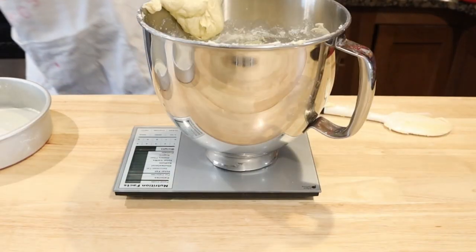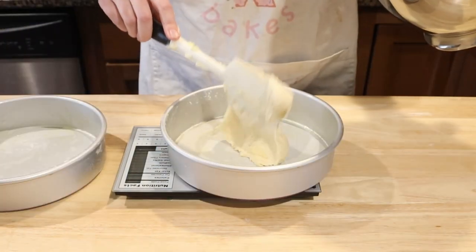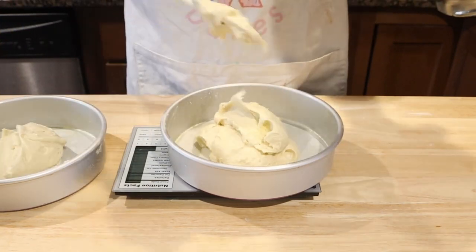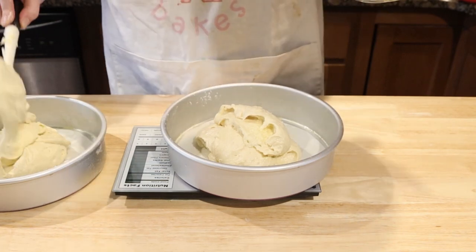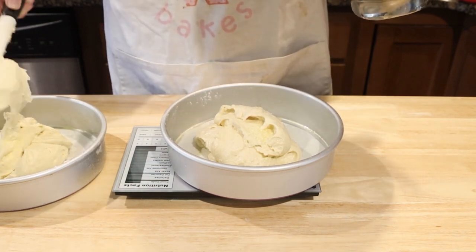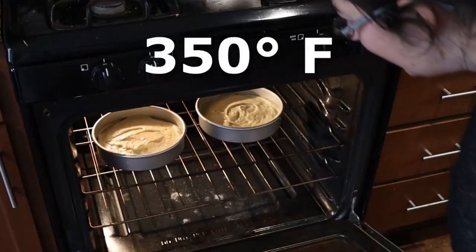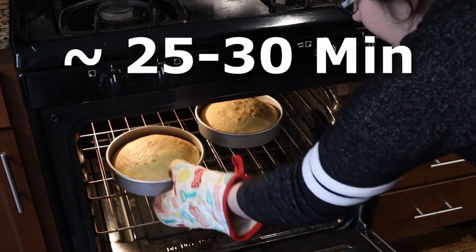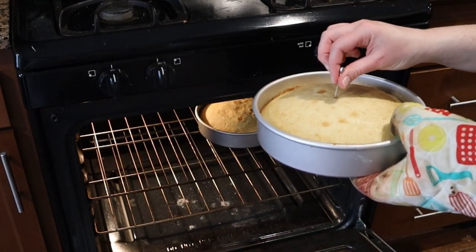If you want to have exactly the same amount of batter in each pan, figure out the weight of your mixing bowl and then find the weight once the batter's in it. Subtract the weight of the bowl and divide that number by two. Pour your batter into your pans — prepare these by using cooking spray and flour, or put parchment paper on the bottom too. Bake at 350 degrees Fahrenheit for 25 to 30 minutes until a toothpick in the center comes out clean. You need to make three batches of this recipe so that you have six cakes; however, you may only need five.